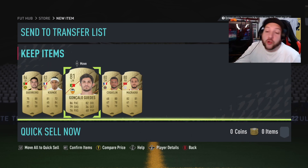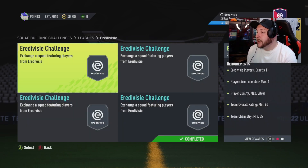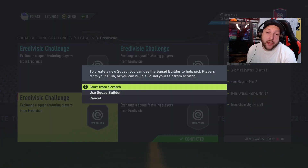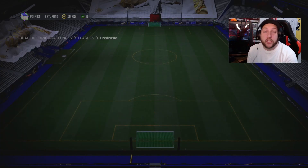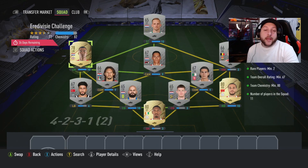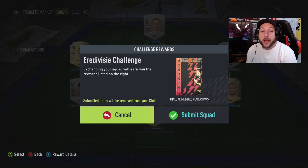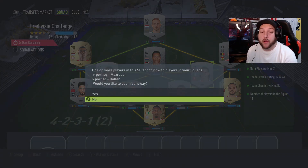So we are on Eredivisie here. We have one complete and if we have a look here we need to have minimum rare, two players and a 67 rated squad. So we're going to put our player in that we got from there plus whatever else we have. This is what we ended up having in our club. We put our three rares in because of the rule of thumb I mentioned about keeping 83 or higher. We have completed this and we get ourselves a small prime players pack back.